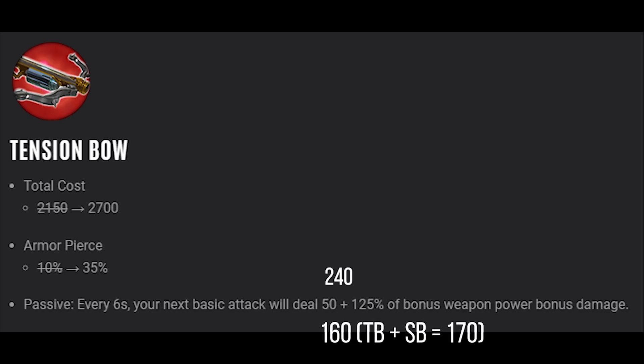To make the burst on the new Tension Bow better than the old Tension Bow, we'd have to get around 160 weapon power. Tension Bow plus Sorrow Blade is 170 weapon power, so immediately mathematically the two-item spike of Tension Bow is going to elevate it to well above where it was previously in terms of damage output. Tension Bow is no longer that first item you pick up to try and snowball the game.